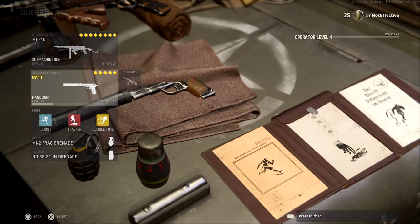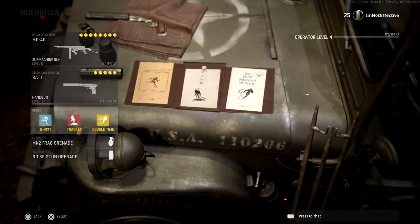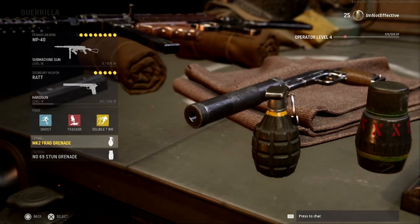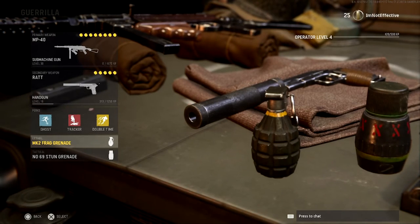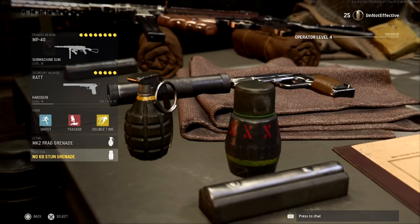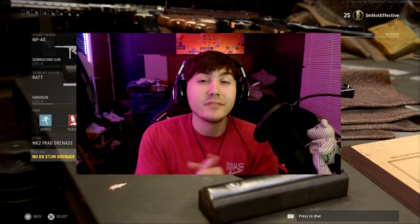For the perks it's the same for both classes: Ghost so you're invisible on UAVs and personal UAVs, Tracker to track enemies' footsteps, and Double Time to make yourself quicker on the map. For equipment we have the M2 Frag Grenade — you throw like a little baby in this game so it kind of sucks — and the Stun Grenade for basic tactical utility. And that's it for the class setup video for the Vanguard beta.